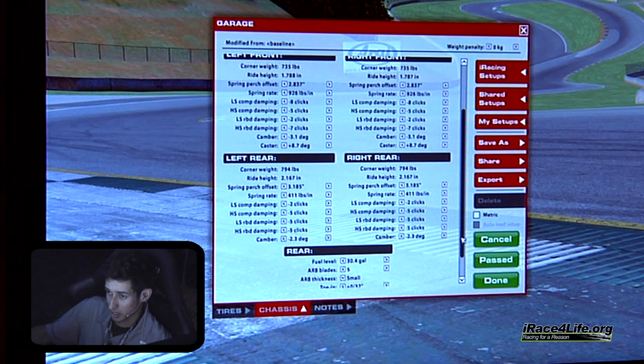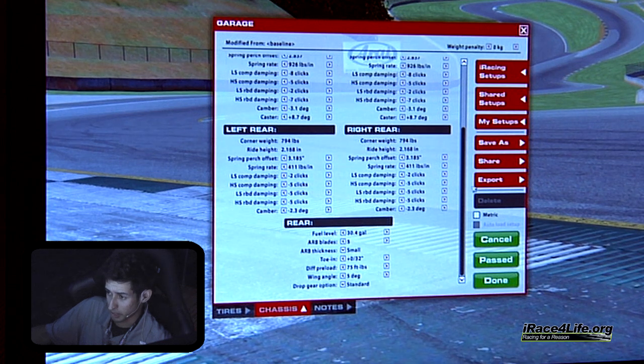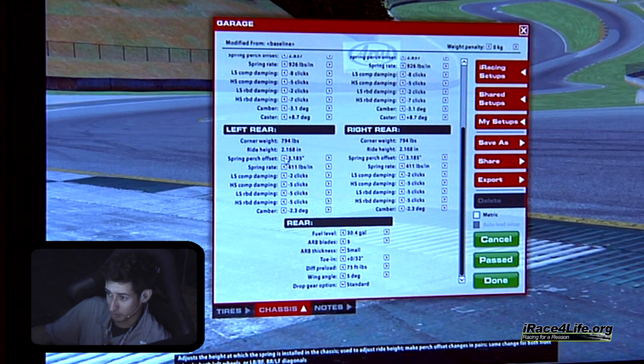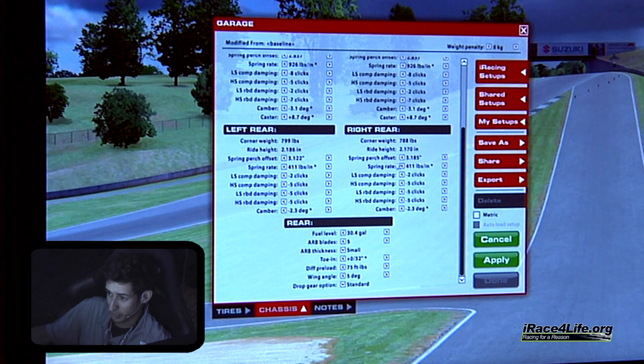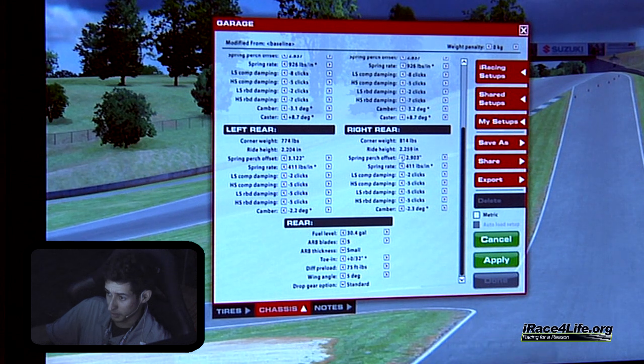As far as rake on these cars, I like to run 2.8 front and roughly 2.4–2.5 in the rear, though this depends greatly on which track you're running. For a higher-speed track where you need to run low wing, I'll lower the rear ride height to compensate for less rear wing and therefore less rear downforce. That smaller amount of rake is going to help stabilize the car while still maintaining the high-speed benefit you get from running lower wing.